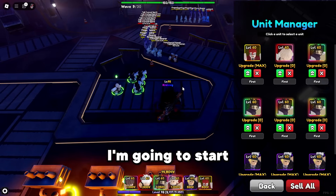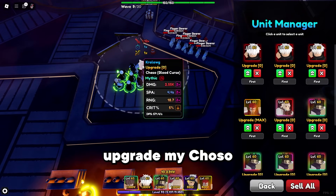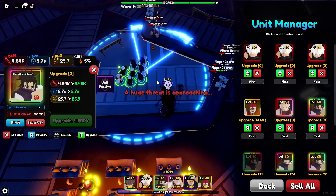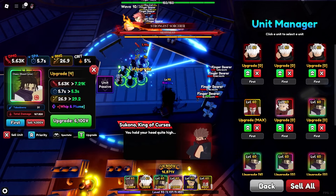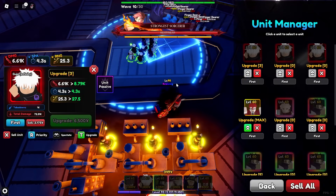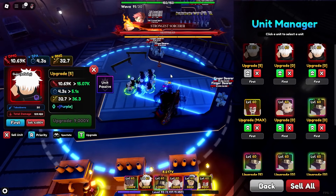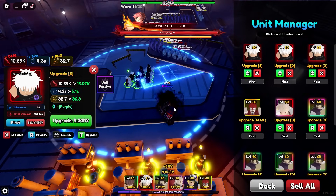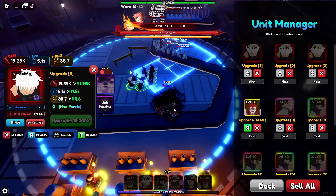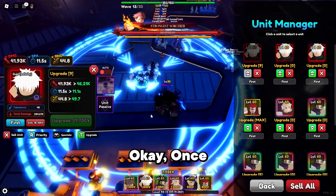Once your other farm unit is maxed out, start placing your Gojos. Upgrade your Gojo to level five, then start upgrading Gojo to max level. Once he has the max purple, move on.